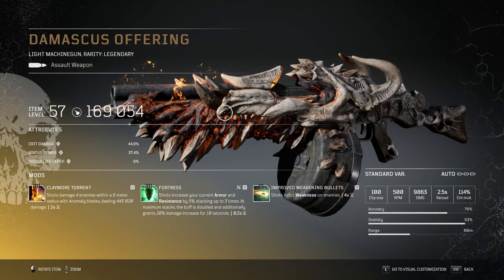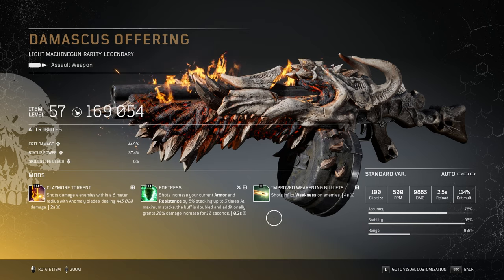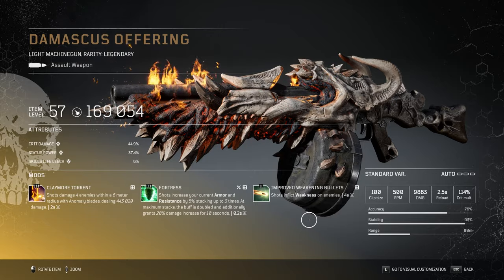For the weapon, the Damascus Offering LMG is in my opinion one of the best options. Claymore Torrent is one of the best mods. We need critical damage, status power, and skill leech. The Damascus Offering has Claymore Torrent for AoE — every 2 seconds you can inflict a lot of damage. Fortress is one of the best to increase our mitigation and damage thanks to the other tier 3 mods. Improved Weakening Bullets is just a bonus; we'd prefer something like a second tier 3 mod such as Fortress.